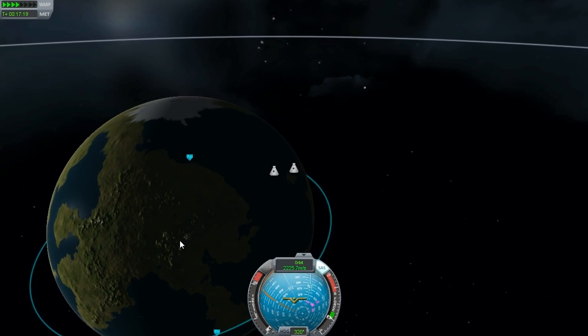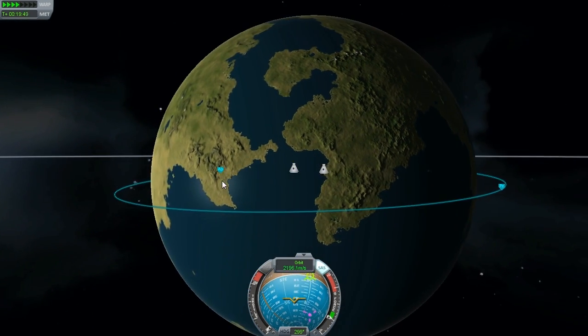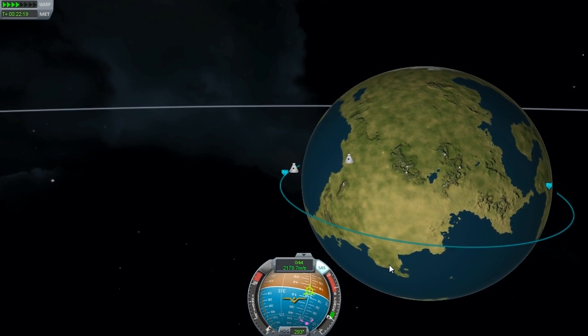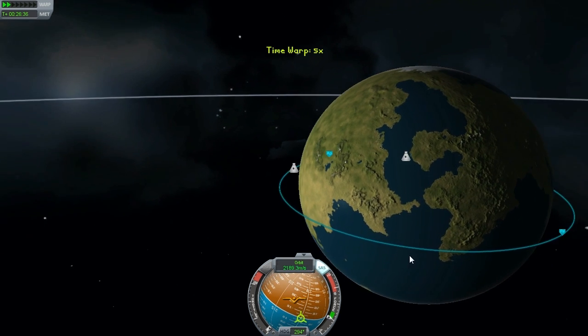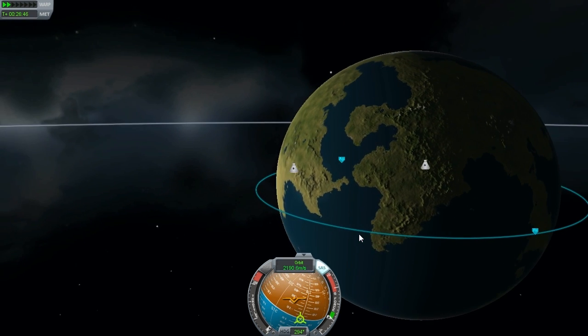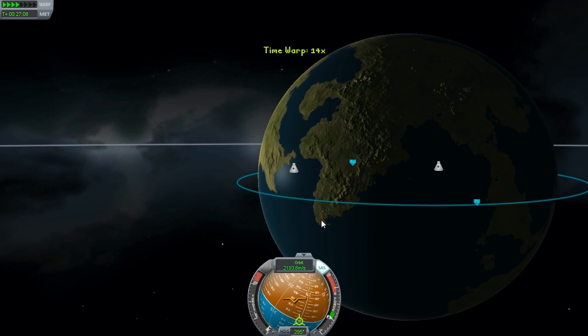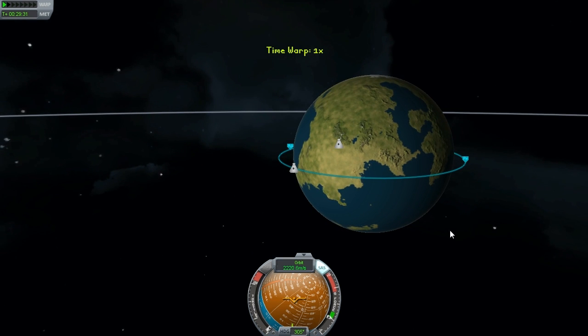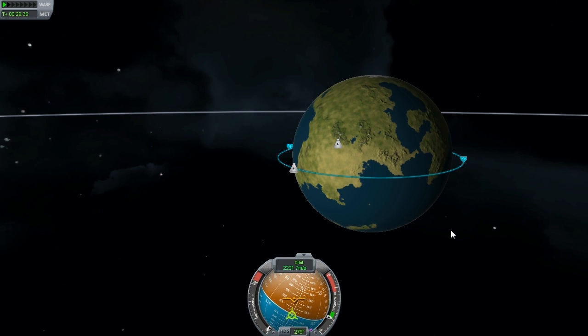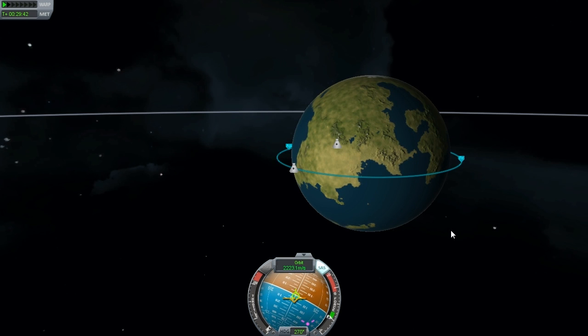I think what we're going to do this time is just land. Because you know, it's good to just — the first space program, we've just had our first suborbital, now this is our first orbital. So we'll come around about 70-80 degrees maybe from where we want to land and do a retrograde burn. I've had a bit of experience, I'm getting a little bit better at this. It's hard to do a precision landing, but of course I'm going to try to land on Kerbal Space Center — KSC. Using the SAS there, even though it probably doesn't really do anything.